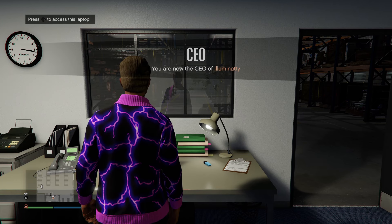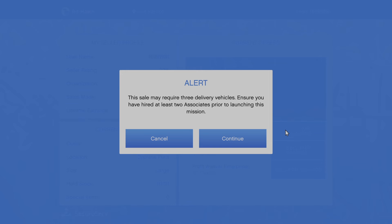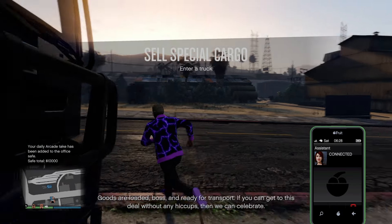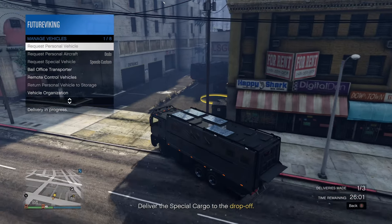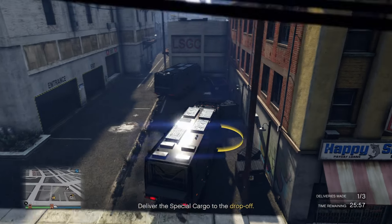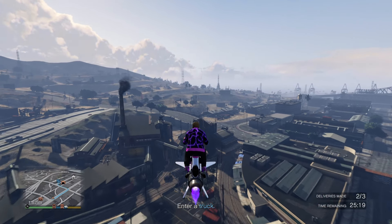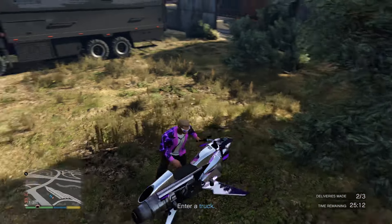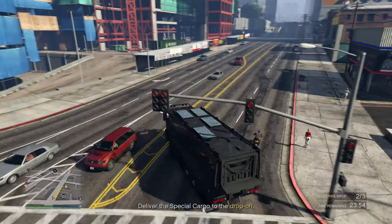If you're selling in an invite-only lobby, I only recommend buying the bulletproof tires for the Brickade and a speed upgrade for the Tugboat. If you're selling in a public lobby, especially solo, I recommend buying all the upgrades. Now, as far as special cargo sell missions, there are three different mission types each with multiple variants. For the Brickade, there's a standard drop-off mission where you enter the Brickade — one to three vehicles — drive to a location, and drop off the vehicle. That is by far the easiest truck mission and probably the easiest mission overall.